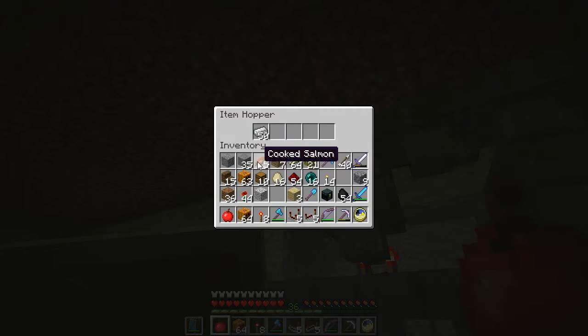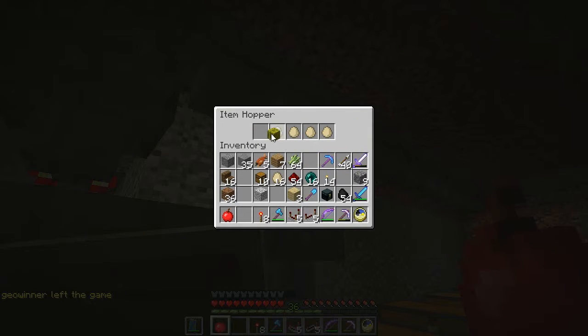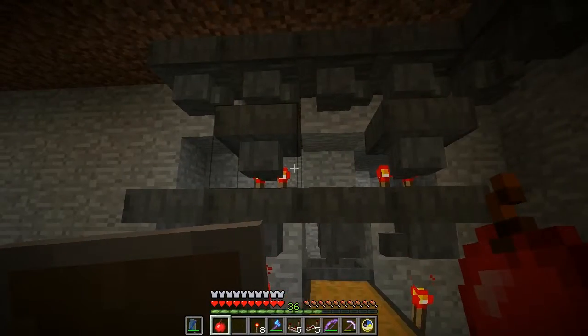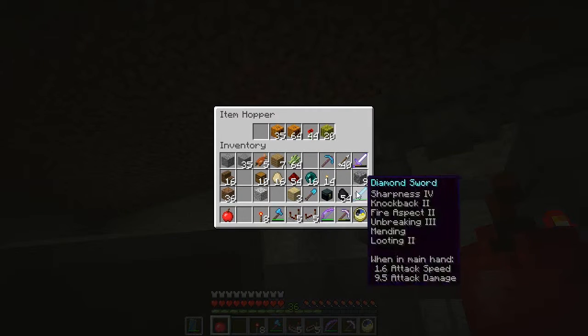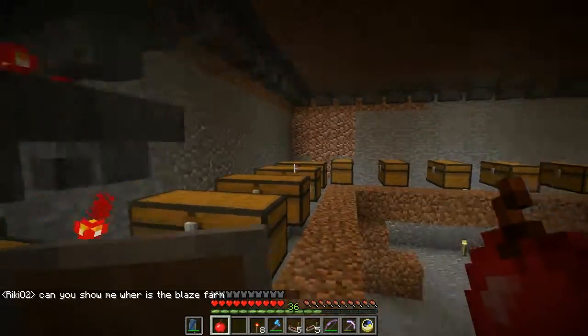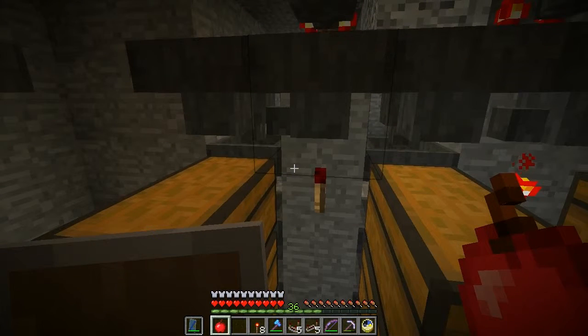Let's drop some iron in there just to show what's there, drop that in there, drop some poppies in there, and let's make sure everything gets through as we want. We'll throw some melons in there because melons can go into here. That should be able to capture all of the items we're going for. We'll throw in some cane as something that will go all the way through to test that everything is working.